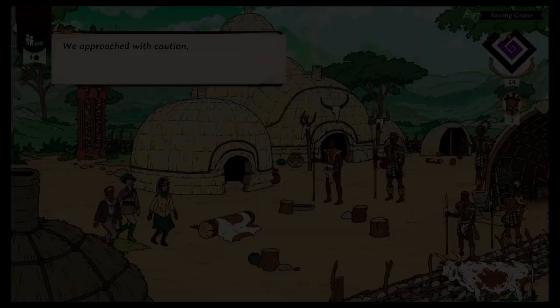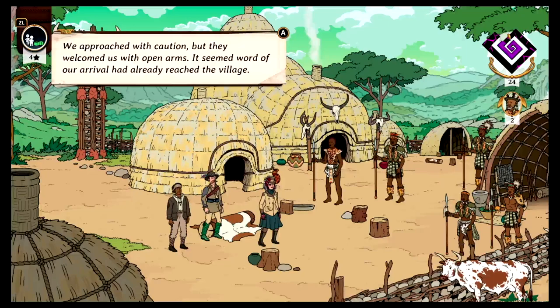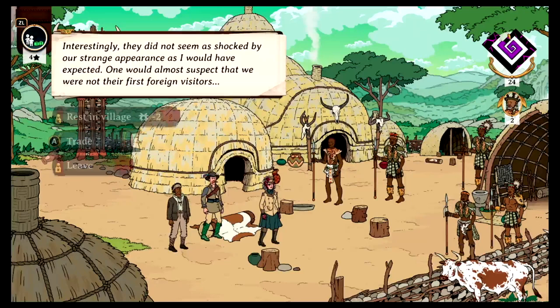Let's enter the village. We approach with caution, but they welcome us with open arms. It seemed word of our arrival had already reached the village. We come as friends, we come in peace. Interestingly, they did not seem as shocked by our strange appearance as I would have expected — one would almost suspect we were not their first foreign visitors. We can rest in the village, but that's going to reduce our standing by two. We can trade with them instead.